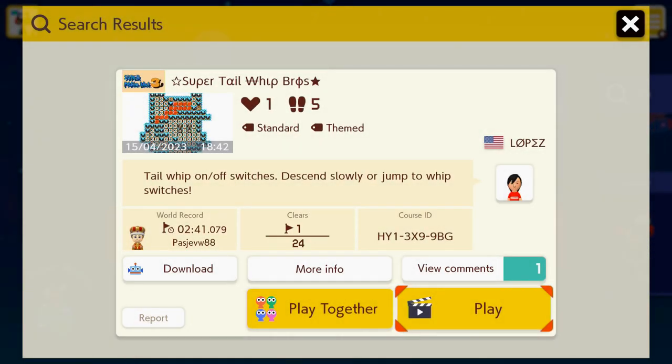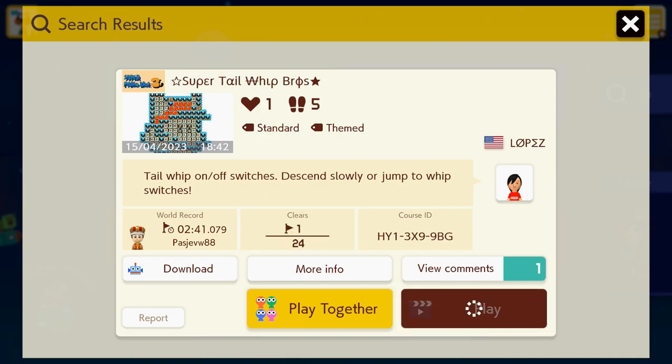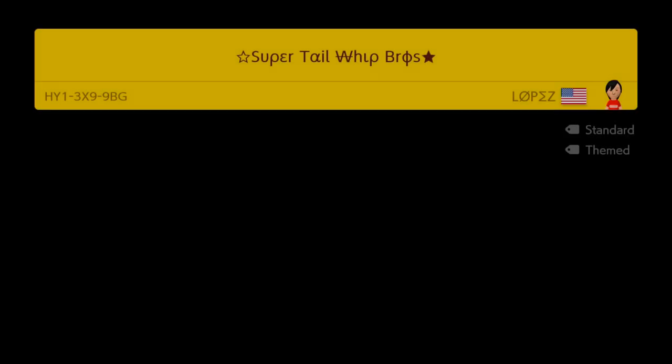Here's the next one — Super Tail Whip Bros. Tail whip on-off switches. Descend slowly or jump to whip switches. Let's give this a go. Only one clear on the stage, but I don't think it's going to be super difficult. Let's see how good I am with the raccoon feather.